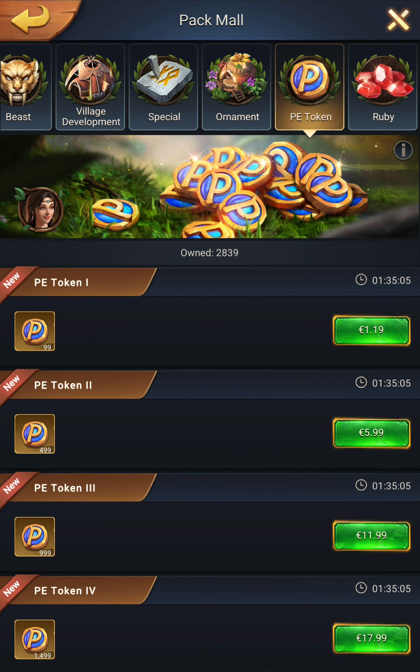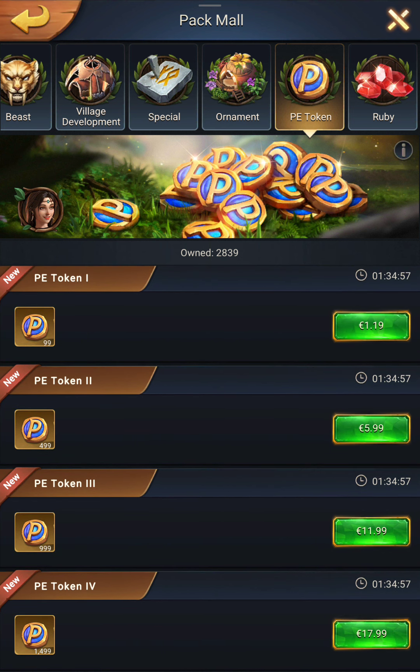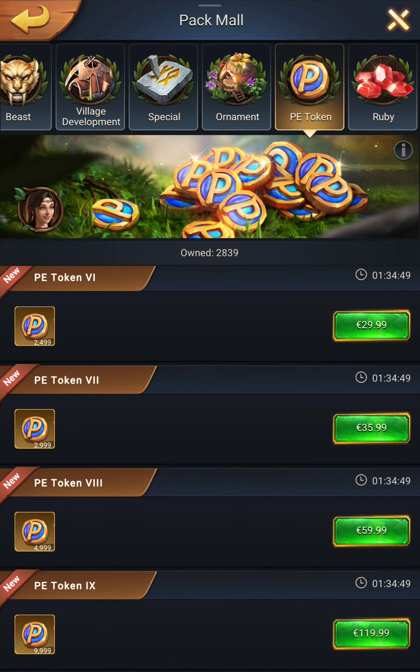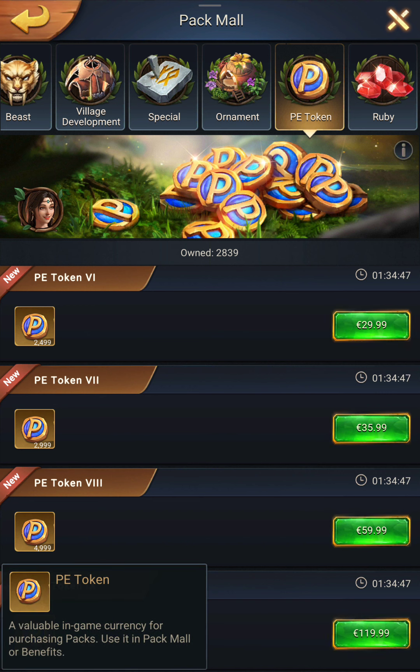Your prices will be in your currency with the according prices. As you can see, you can buy multiple types of packs, so it goes from one dollar to a hundred, and you get the according amount of PE token corresponding to the price.